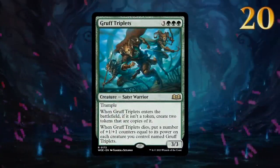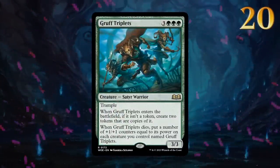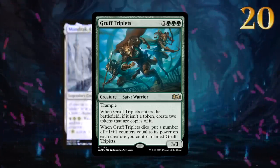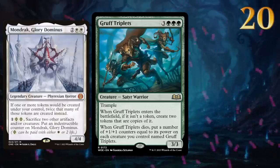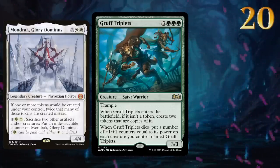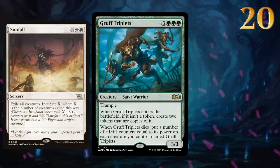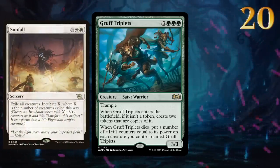At number 20 we have Gruff Triplets, a certified bomb in limited, but will it carry over to 60-card formats? It does have excellent synergy with Mondrak, not only doubling its tokens but also possibly giving us a sacrifice outlet to pump up every other copy. It is still vulnerable to board wipes, and with Sunfall and Farewell both exiling our creatures, even an indestructible Mondrak won't be safe.